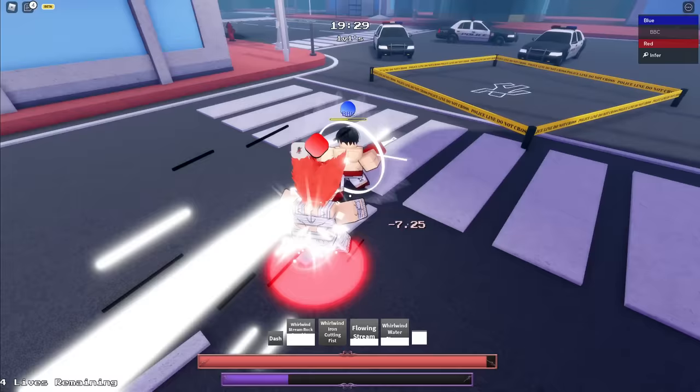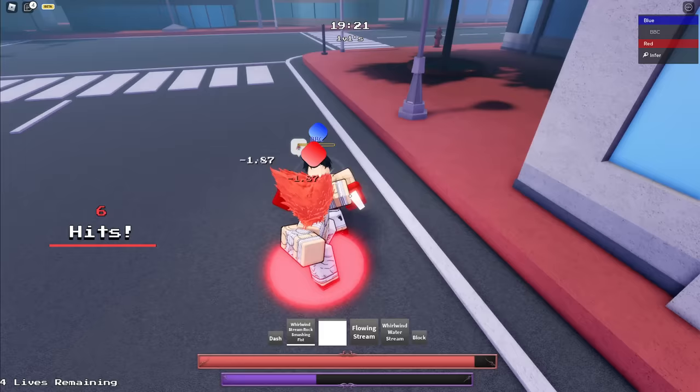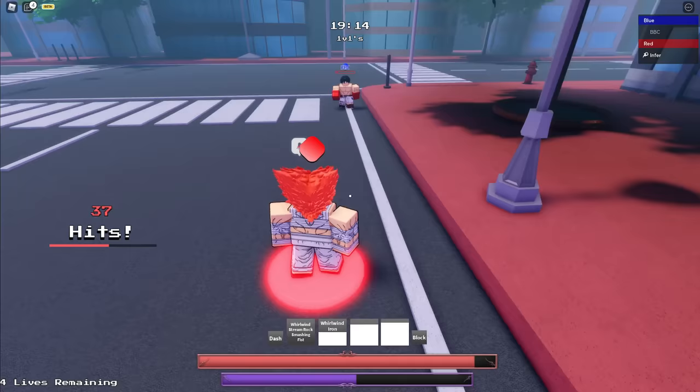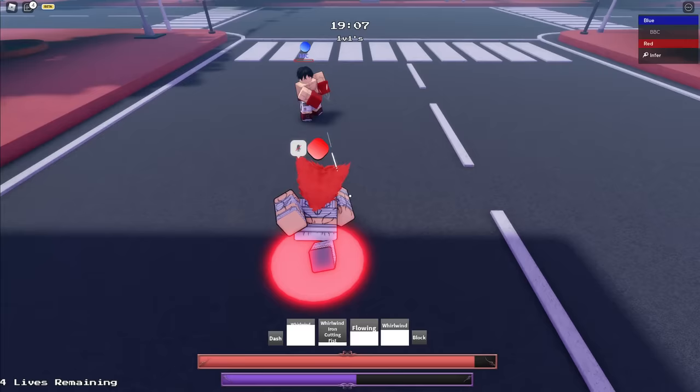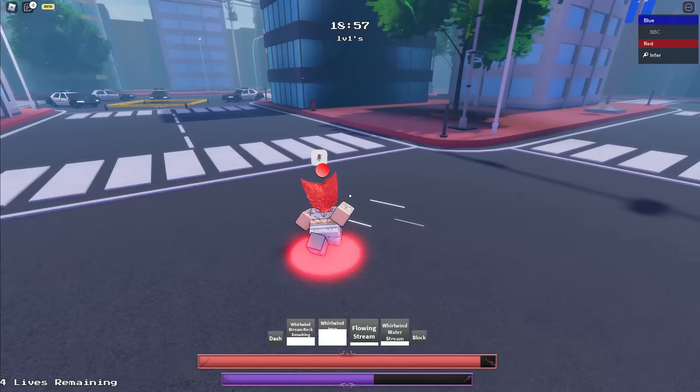Nice. Duck Punch, Flowing Stream — nice. I don't know how that reached but hey, I'll take it. I don't want Ippo to land any M1s on me obviously because Ippo's 1-2 Punch does buku damage. There we go, he's dead. Flawless. Ippo's 1-2 Punch does a lot of damage — he can do like 40-50% of your health in pretty much one M1 combo.